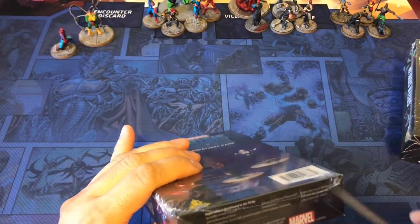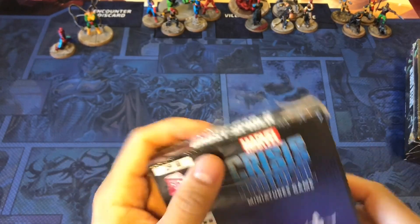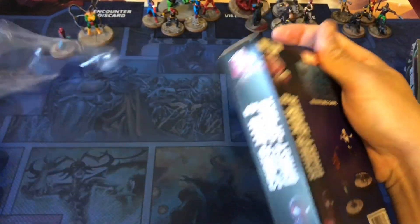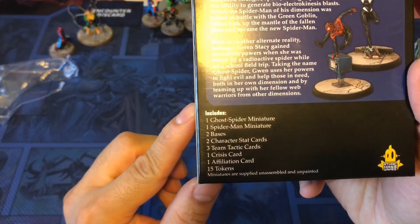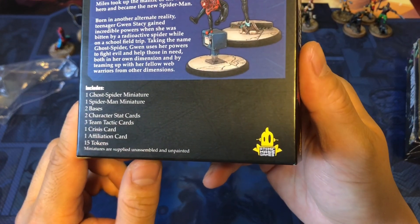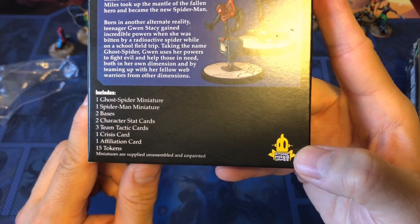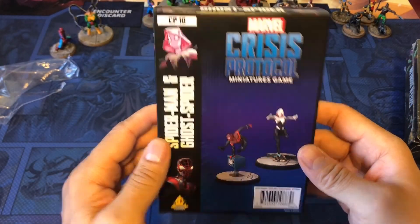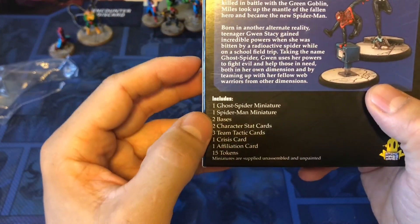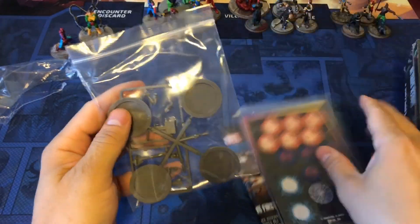Let's go with Spider-Man and Ghost Spider first. The contents are listed on the back, so if you're missing any items, contact your place of purchase — contact us at Hero's World, or if you can't reach them, contact Atomic Mask Games and hopefully they'll replace that for you ASAP. I'm guessing this comes with four bases, and yes — just as I guessed — four bases.